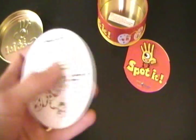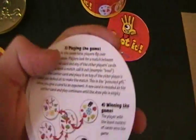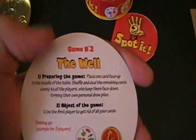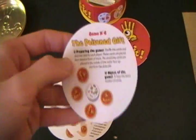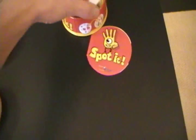What companies like Blue Orange like to do when they make a small game like this is to make sure the consumer does not get bored right away with just a simple matching game. So they give you extra cards with additional games to play — four different games. One is called The Tower, one is called The Well, one is called Hot Potato, and one is called The Poisoned Gift. So there are four different games you could play with this in one, plus the basic card matching game.